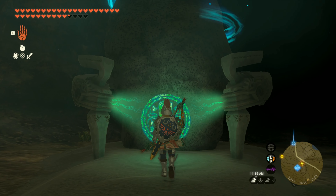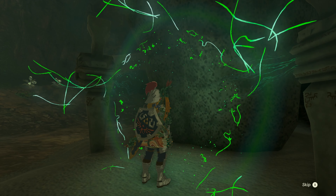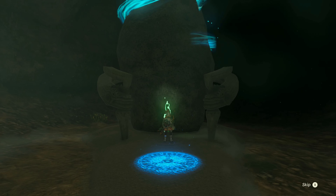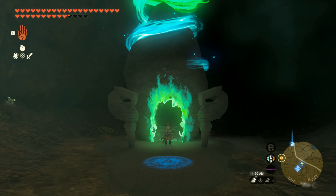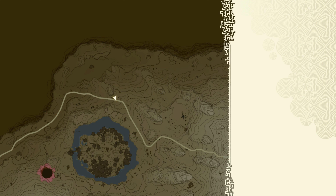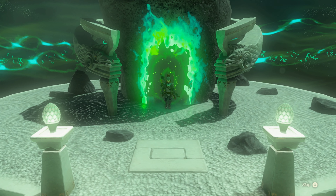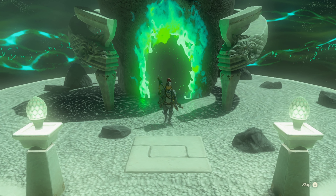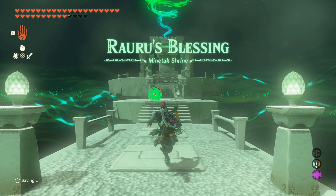This is it, so let's go ahead inside and find out what's going to happen. Our fast travel pad has been activated and we're going into the Mintak Shrine, just north of the Lost Woods and the Great Deku Tree. This is Rauru's Blessing — a nice easy one.